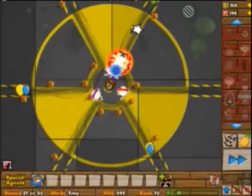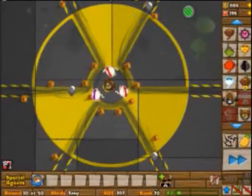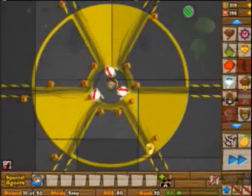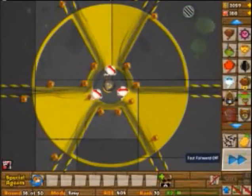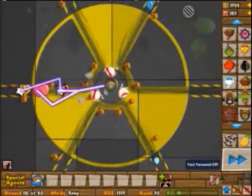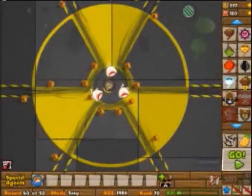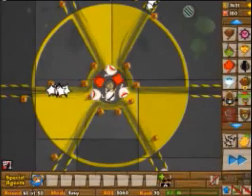If you want to win even better, you can buy a ninja house at the lobby of the game and you will win 100%. It's a very good tactic. This tactic doesn't use any banana farm or money-generating things.